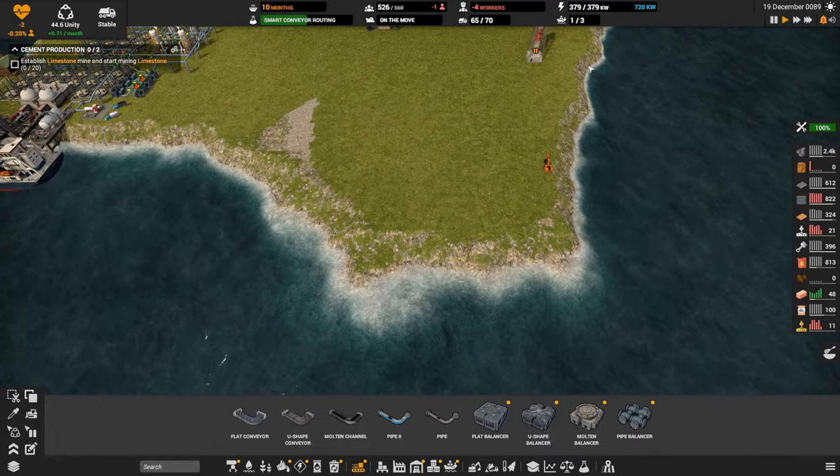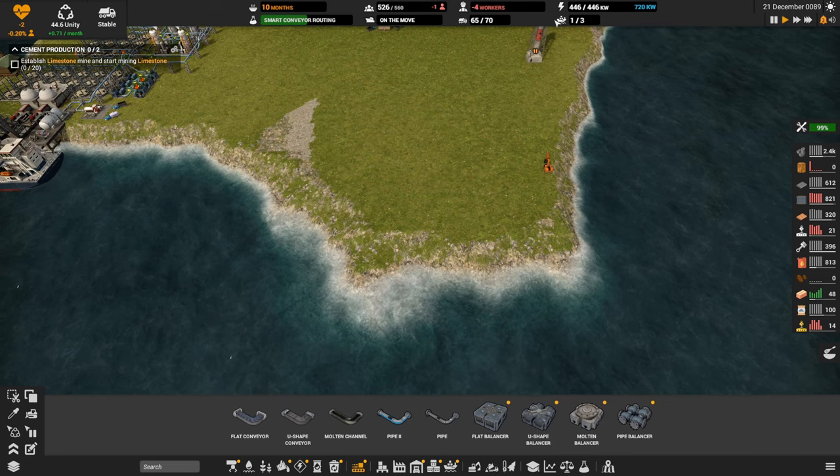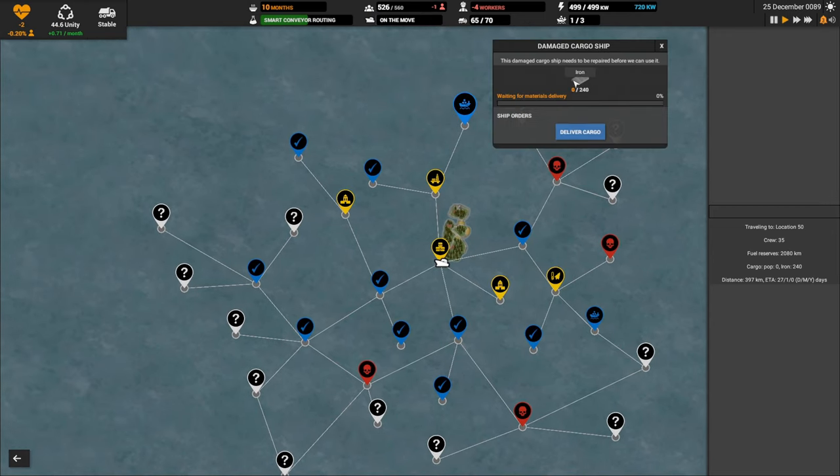We need steel production before we can fix that other ship — or maybe we can trade for steel in the short term. No, he just wants iron. So what we're going to do: we're going to bring wood in with our kind of flagship. He'll go out to the sawmill, load up with as much wood as he can, bring that back to base, then we'll go fix the damaged cargo ship.